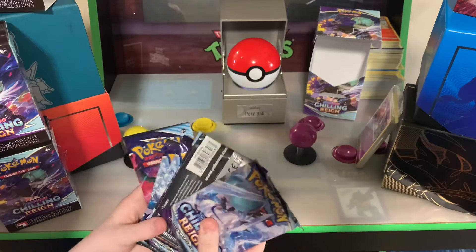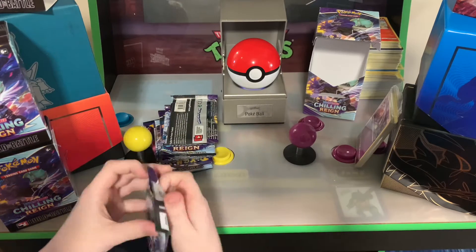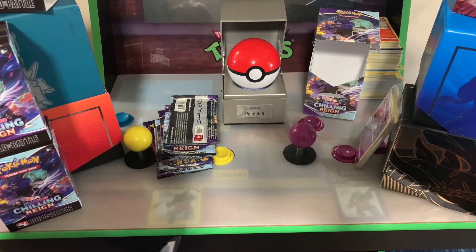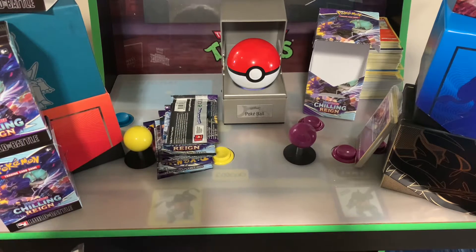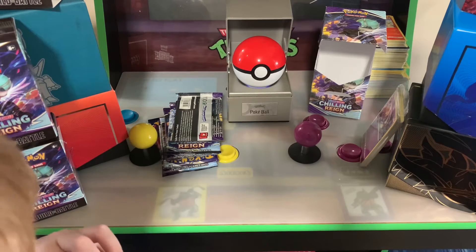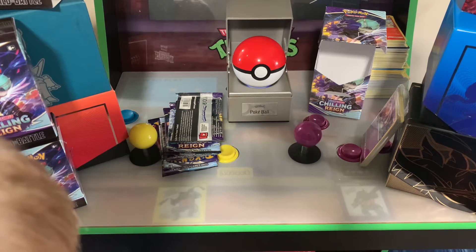All right, go ahead and open it — he's gonna open it right up. Do not show your code card. Do you need help opening the back? Make sure when you open it — there you go, there you go. And then hand it to daddy.